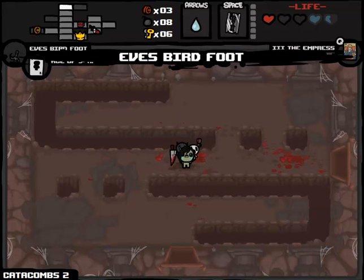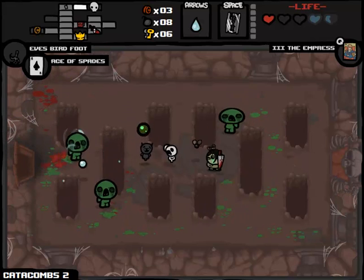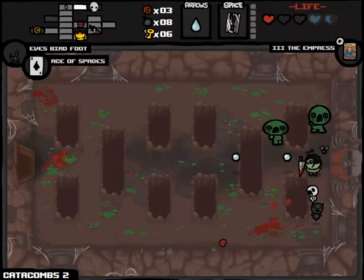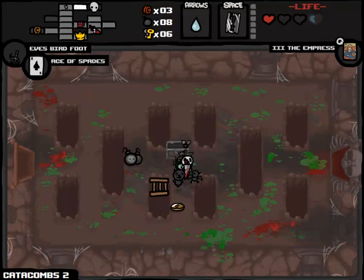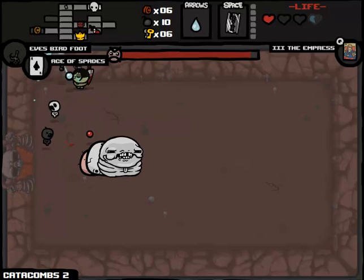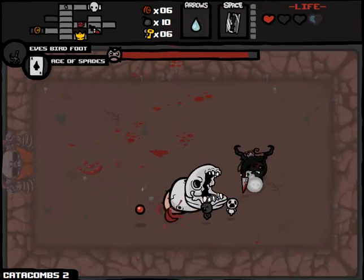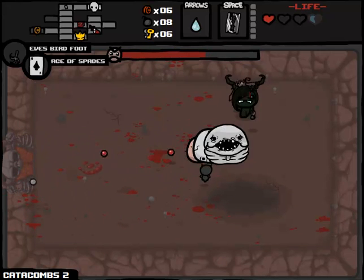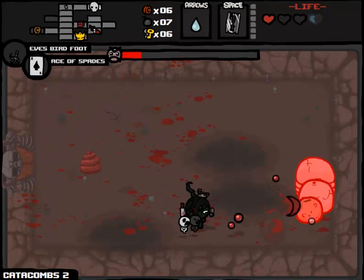We have to take Birdfoot, so I'm gonna take Birdfoot and the Ace of Spades, which is gonna increase the amount of playing cards we get. The blessing of this room is that I have the ladder, so I have the potential to dodge these guys in an atypical way. I've taken some damage, but I tried my damnedest to save myself. We're going to fight our boss and pop the Empress card. This is not the ideal boss for me right now — that poop is gonna be real annoying. We can feed him some bombs though — we have ten.